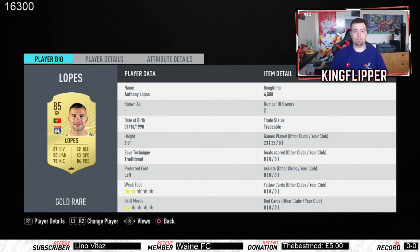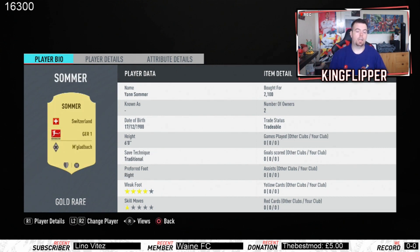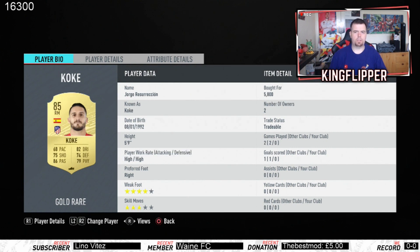Prices change so much over days - it's mad. Roman Agli 2.7K bid, Asabi 2.8K bid. Lopez is from the French league by the way. Sommer at 2.1K is your Bundesliga player. Koke 5.8K bid - I got really lucky with that one, which I was happy about because you'll see later I have to use Koke again.